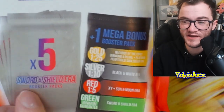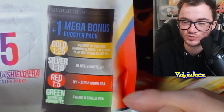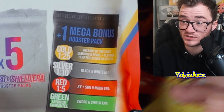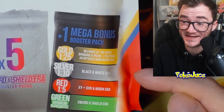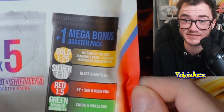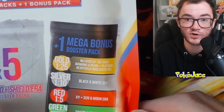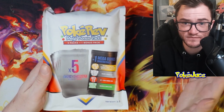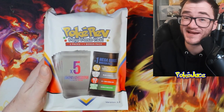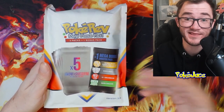So how does it work? We get five Sword and Shield Era booster packs and then we get the one Mega Bonus Booster Pack. The minimum guaranteed is Sword and Shield Era. One in five is XY or Sun and Moon — we know there are some sweet sets from there. Then one in ten is the silver with Black and White Era. And gold — the big ticket, big money pack — we're looking at WotC Era, Diamond and Pearl, Platinum, and HeartGold SoulSilver. Now we've opened up a bunch of mystery packs before on the channel, from PokéRev to PokéChloe Mystery Packs and my own Mystery Packs. A lot of them are very similar with these different style odds to get these awesome packs.